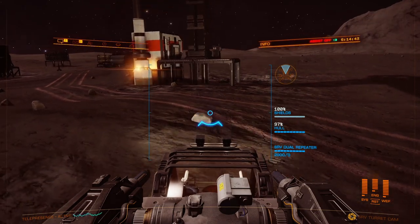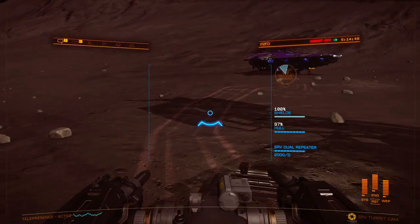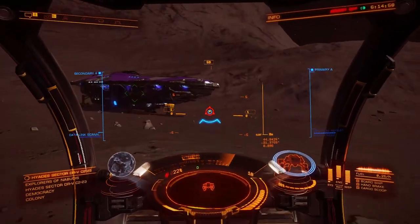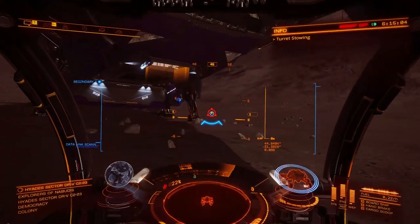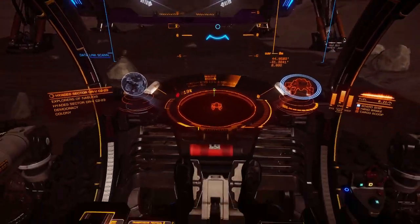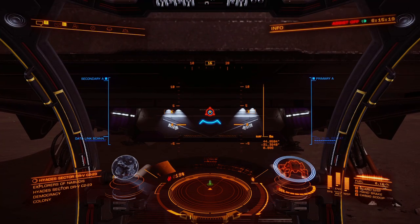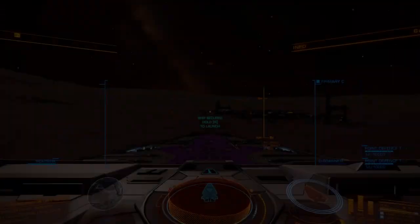Don't forget about the thrusters on your SRV — have a little fun with them. When you are done, just bring your SRV back over to your ship. Wait for it to say 'board ship' and go ahead and board your ship. It'll pull you right in — the wheels go in, which is pretty cool. Can't wait until we get space legs.